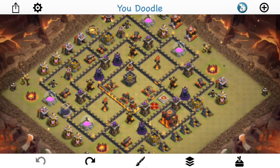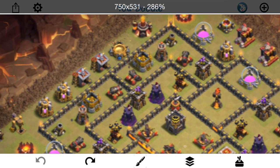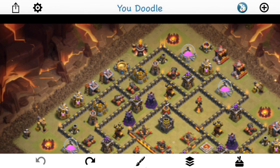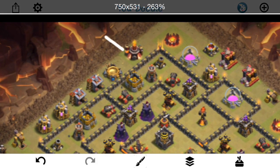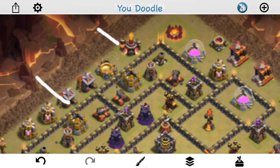I have two rages, two heals, and a freeze. I'm just going to let them go loose in this base. Specifically the plan - let me draw it out in the You Doodle app. I love this app, not product placement, just saying it's awesome. I'm going to start off with a minion right here, then a baby dragon right here, just to kind of help create the funnel for my queen.